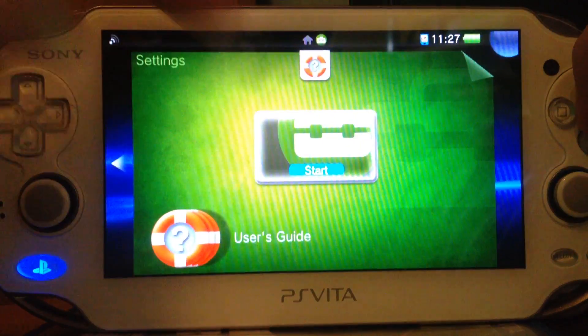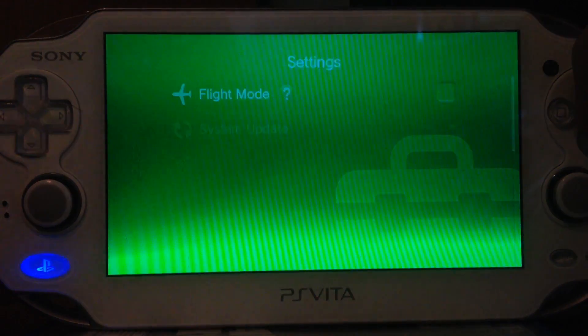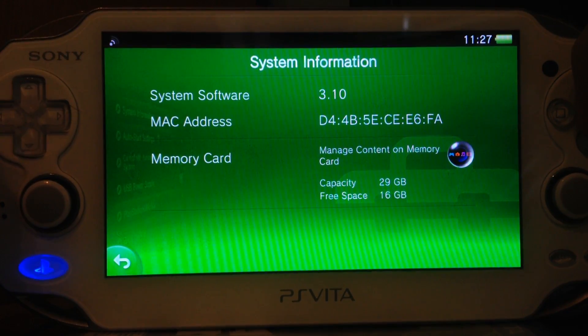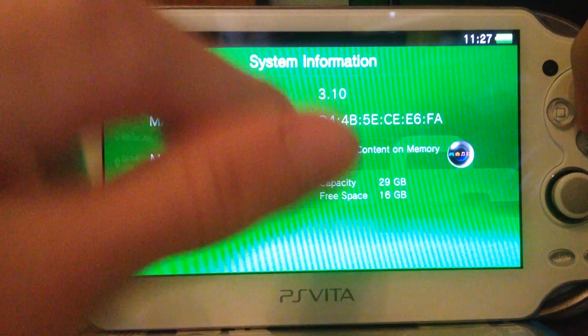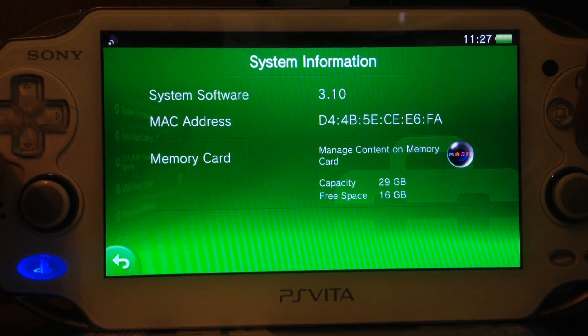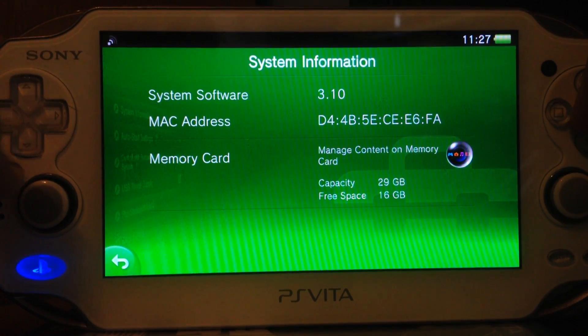Then let's go into settings. They added this little thing here — Memory Card — 'Manage content on memory card.' If you click it, it will open the content manager.